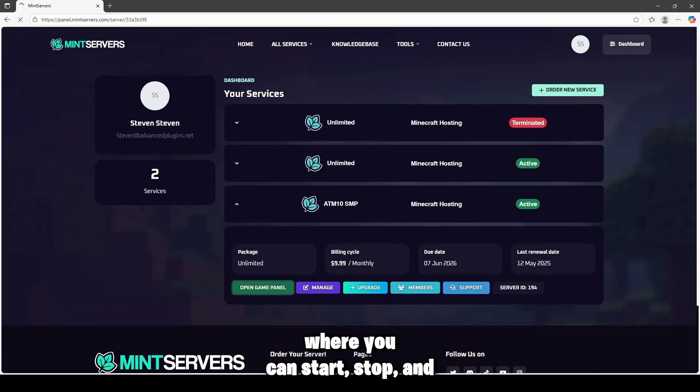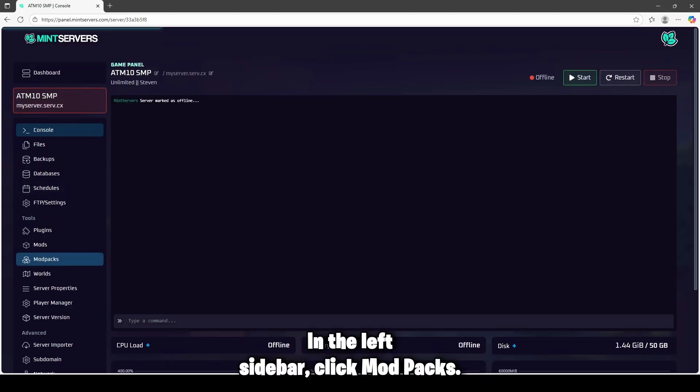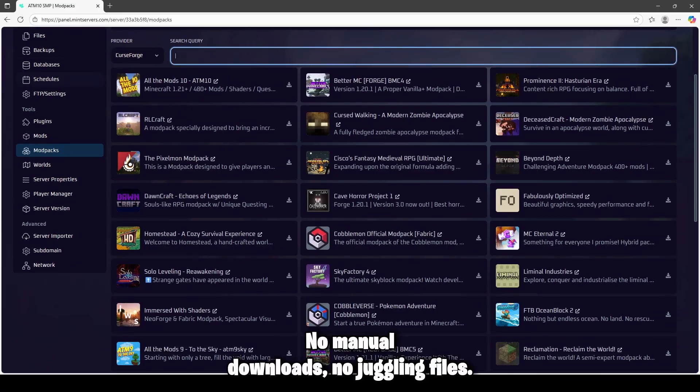You'll land on the live console where you can start, stop, and configure everything. In the left sidebar, click mod packs. This is the one-click library — no manual downloads, no juggling files.